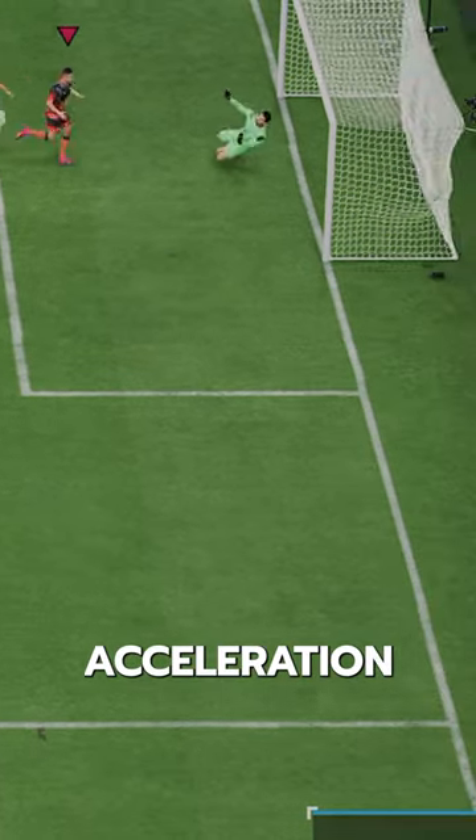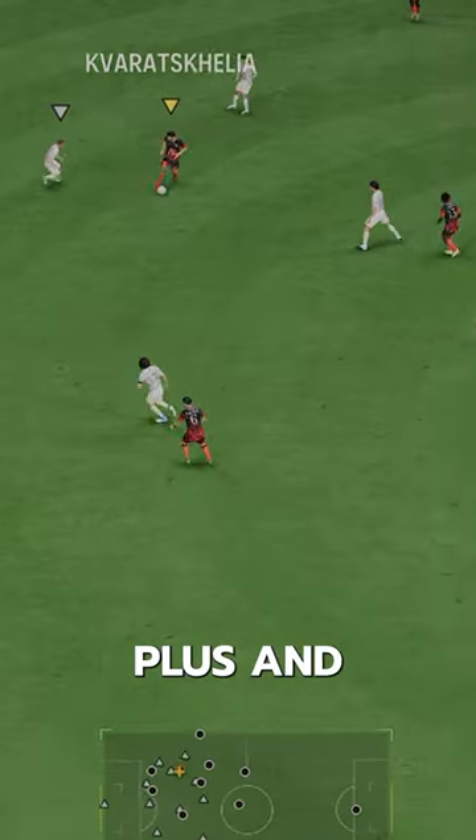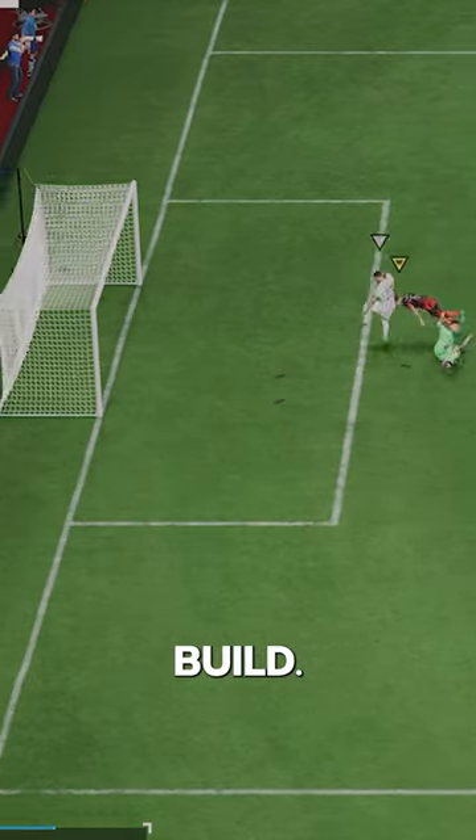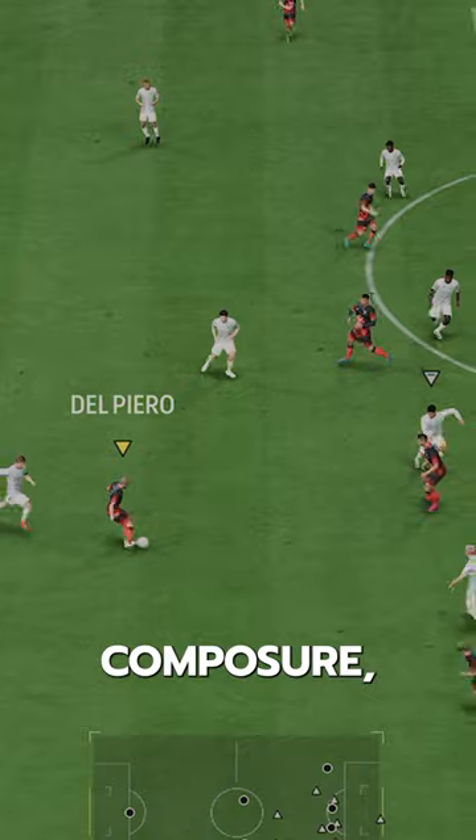Hawk Chemstyle maxes out his acceleration and he's got Quick Step Plus and Rapid playstyle, so he's pretty damn quick. He's actually got a pretty nice build. He's got 86 composure, which we love.